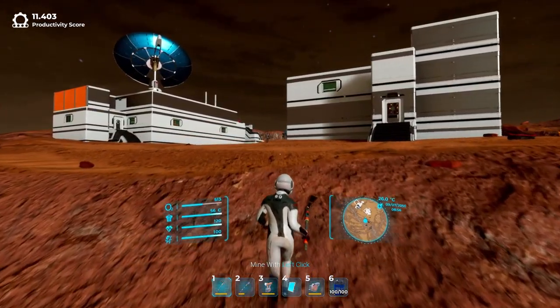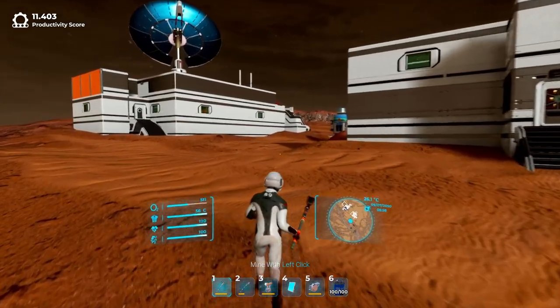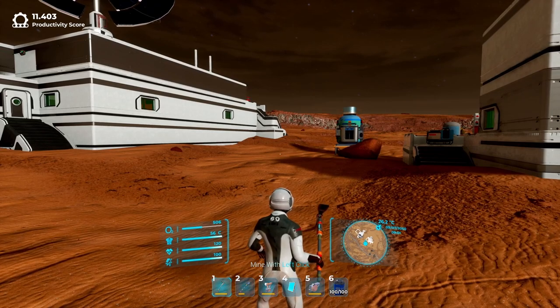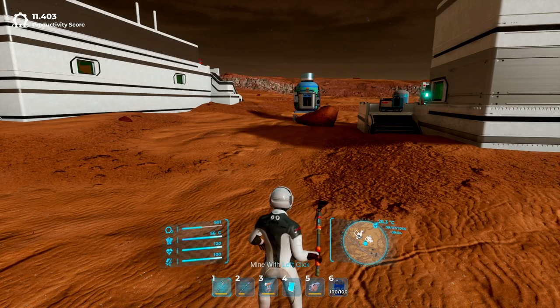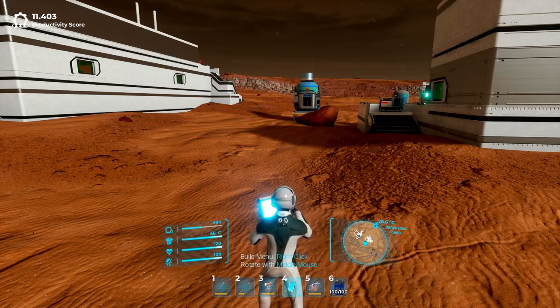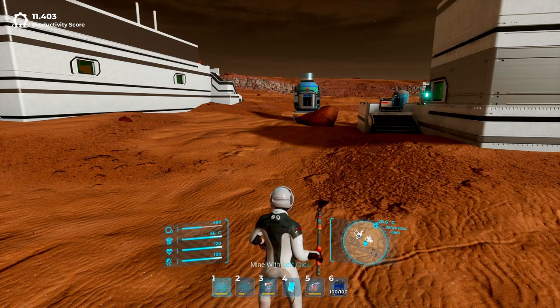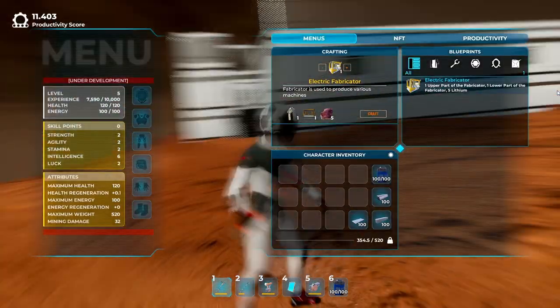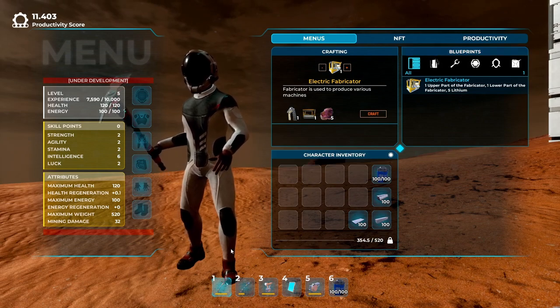The game's interface is straightforward. In the bottom middle you'll find basic stats: how much oxygen, temperature, lives, and energy you have left. There are also six windows you can assign different equipment to for quick switching. You'll also find a mini map with the current temperature, and on the top left a productivity score that increases as you expand your colony.